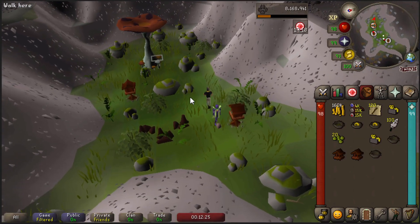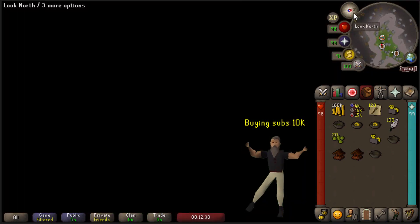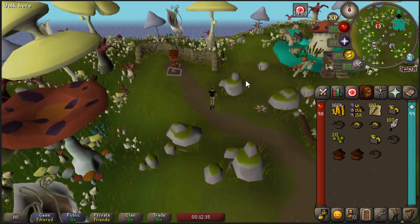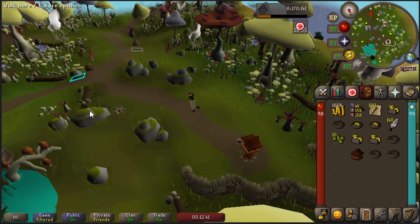I fill each one up with 10 Asgarnian seeds. Other cheap hop seeds are possible as well — just check the price or leave in a bigger offer at the GE so you don't run out of seeds. Each birdhouse grants you a decent amount of 100 XP and they can be replaced every 50 minutes.